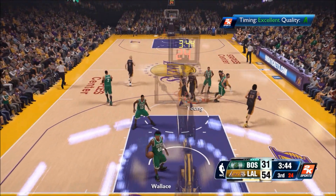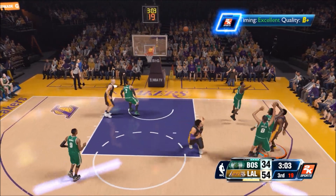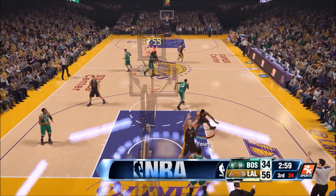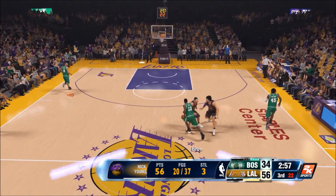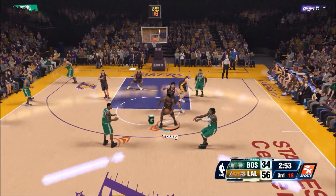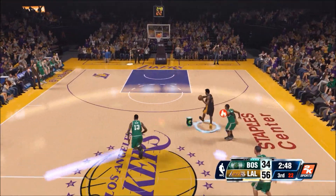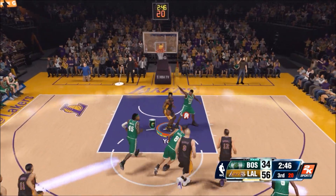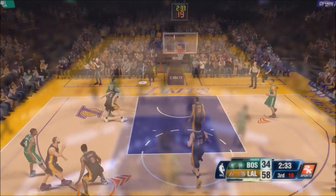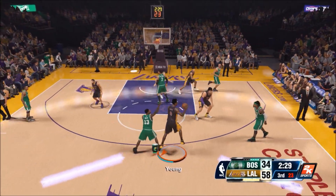I told you guys, it's a real thing — it's contagious and it's dangerous. You guys have got to be careful out there playing against these super noobs. The Celtics — what are they doing taking these ill-advised 3-pointers? Pau Gasol on the rebound, and Swaggy P on the fast break — the spin move, that's the go-to move, you guys have got to try it out. 58 points, 2:30 to go in the third quarter.